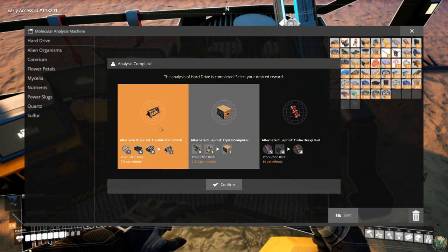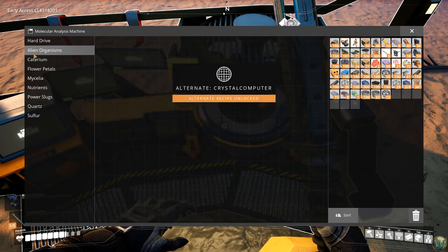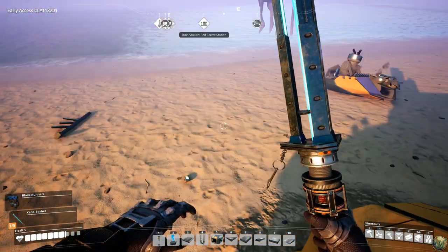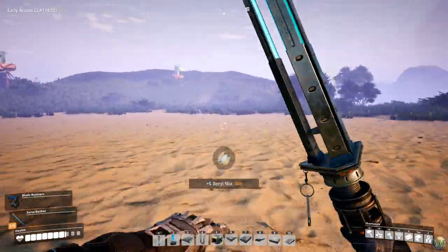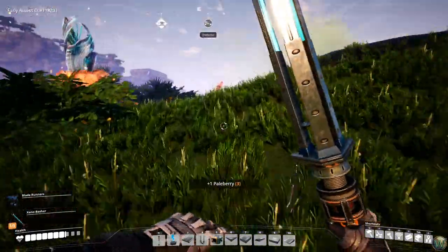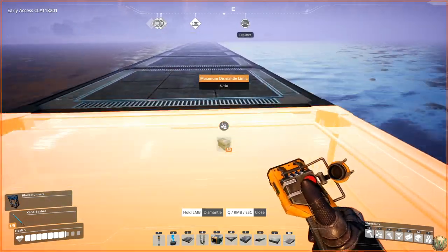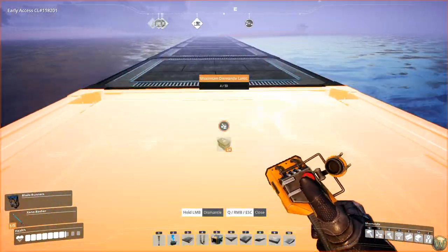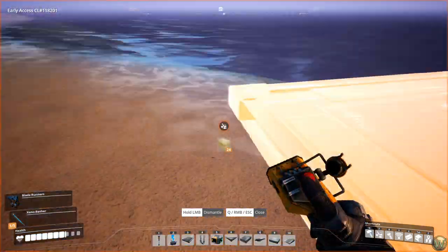I'm going to stand up on top of something and operate the MAM, if I can. Crystal computer — that's not a bad one. I guess I'll take the crystal computer. I want the caterium computer, but we'll take the crystal one for now. Any other bits I can collect here? Snacks, I guess. And here's some fruit — we'll get the fruit. Poison. There we go. I'm only going to do a few of these at a time because I don't want any boxes of shame. There's probably more fruit on that island, but I'm happy with getting a few.